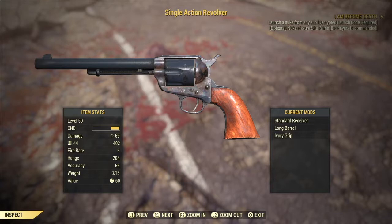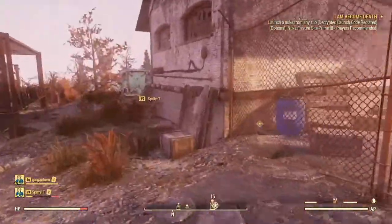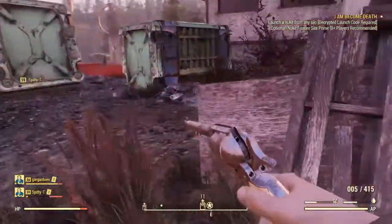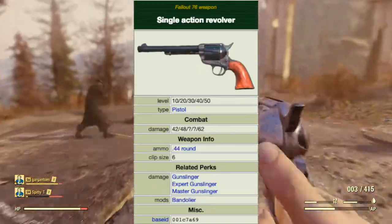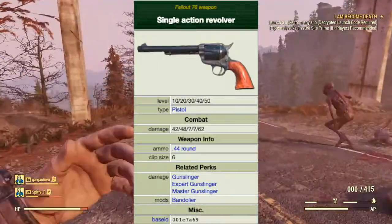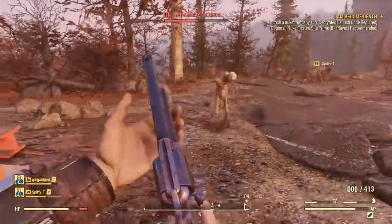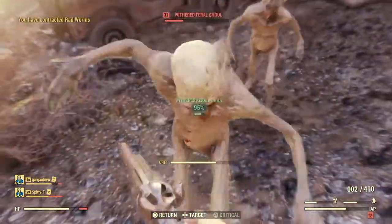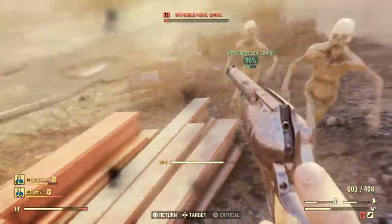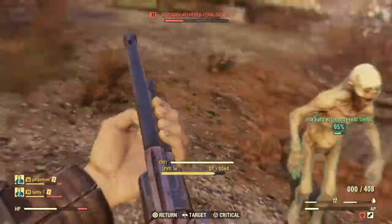Next we have the single action revolver. A revolver that uses .44 rounds, the cylinder is loaded one round at a time and can be interrupted during the reload. The cylinder is also manually turned before loading each new round. It has high damage, low fire rate, and good accuracy. It shoots a .44 round and has a clip size of 6. The related perks are Gunslinger, Expert Gunslinger, Master Gunslinger, and the Vendoiler. Possible locations of discovery are: one can be found in Stash M-3 in Morgantown bank, once the door is unlocked during Back on the Beat. Found in US government supply crates, and the schematics are found under Notes from Responder Vendor Bots.